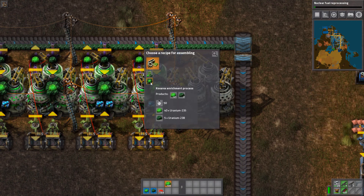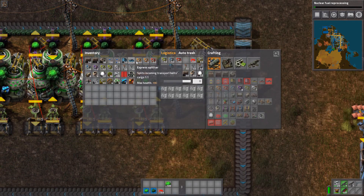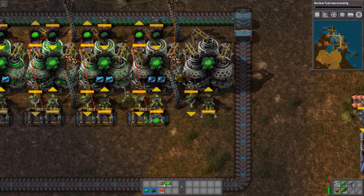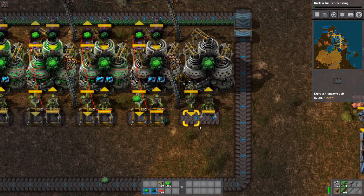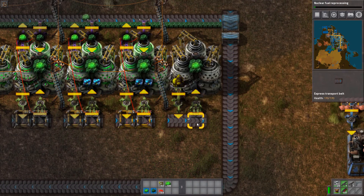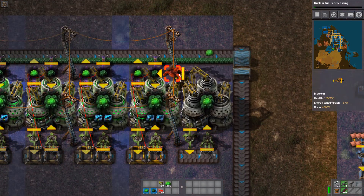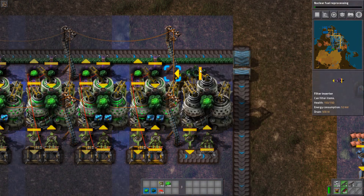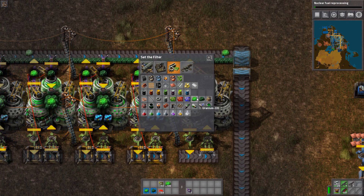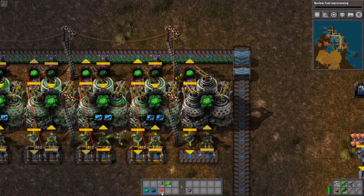Set up a centrifuge and put a Kovarex enrichment process in. Then start off with putting a stack inserter down and a stack inserter up. For this system, you don't need to worry about the stack size bonus — it doesn't matter if you do research or something, because the only things that matter is if you take them out. So for this one, set a filter to only the good stuff and set the output stack size to one. Make sure that's an output stack size of one.